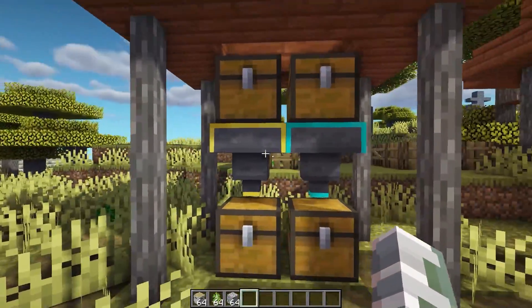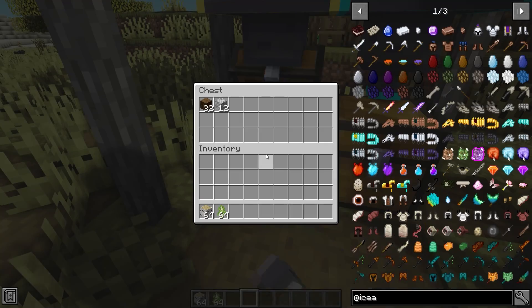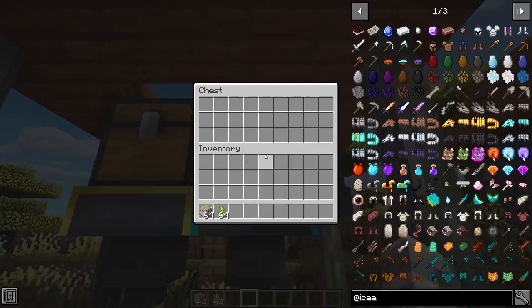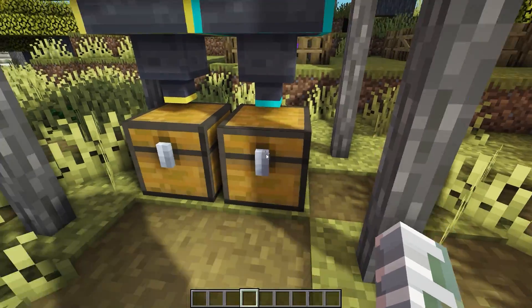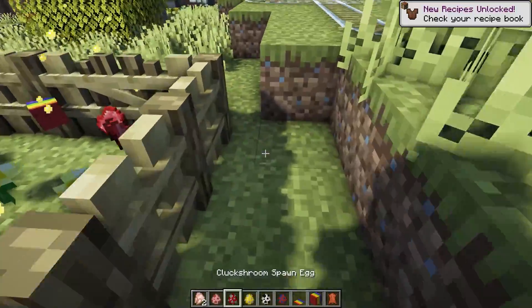This next mod is called Speedy Hoppers. This makes hoppers speedy — you can get different tiers: iron, diamond, and gold. Put it in and see how fast items go into the chest. The diamond tier is faster.